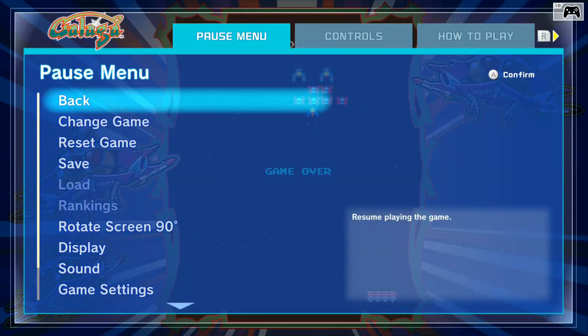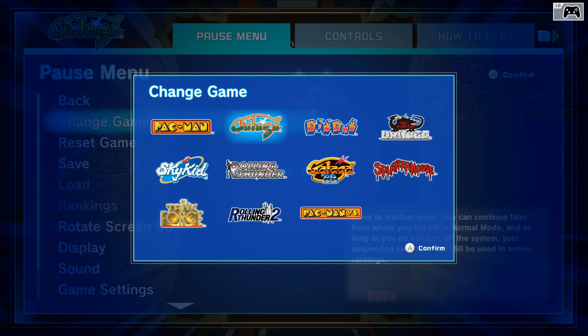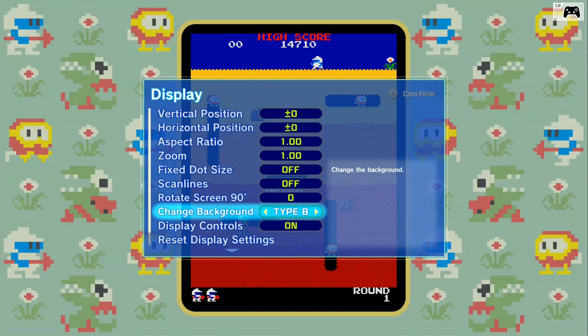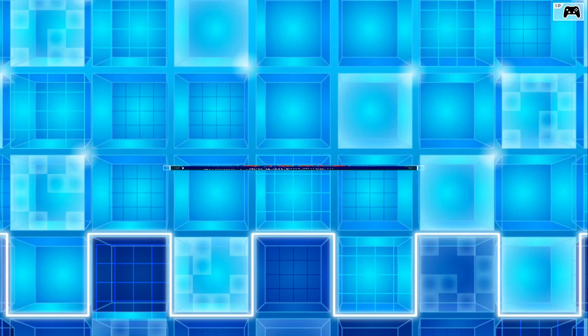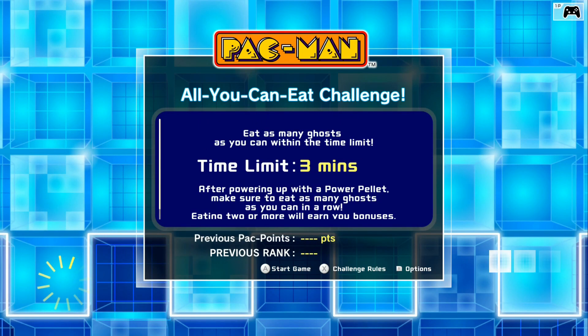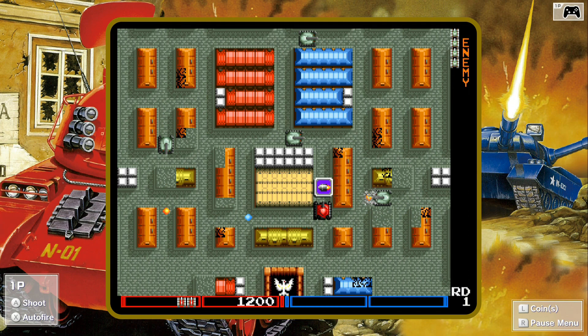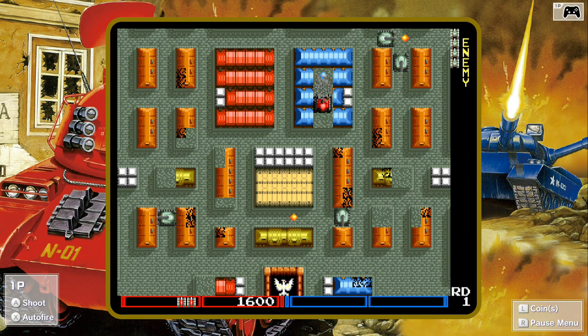I really liked the menu system. You could switch between the games easily, and it was also very easy to change settings you didn't like. I also really liked the backdrops for these games — they even have alternate versions if you want to change things up. There's also a challenge mode where they have you play a quick game and give you a goal. Quite a few of these games could be played with two players, but since nobody wanted to play them with me I couldn't test it. I'm sure it works fine because these are just arcade games.